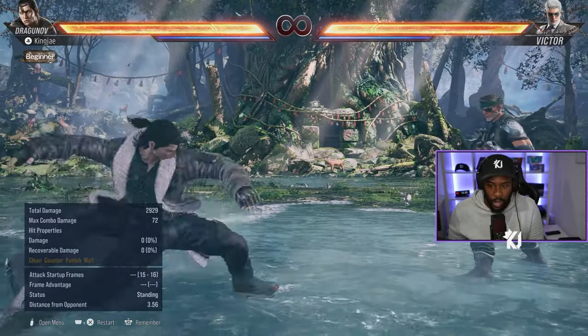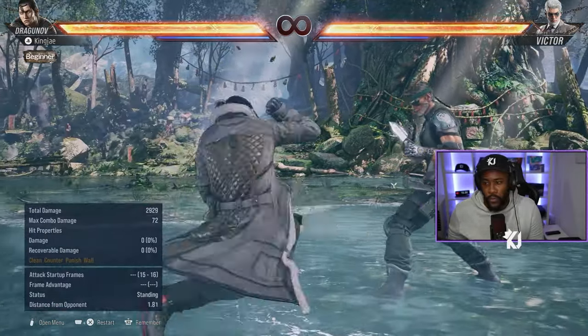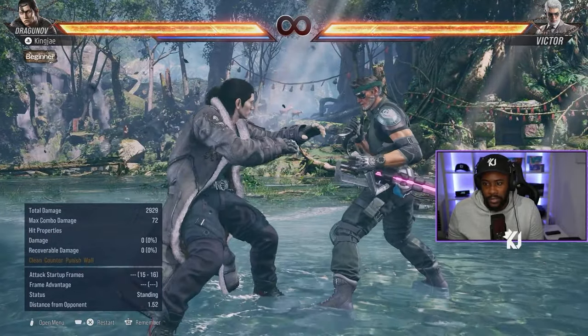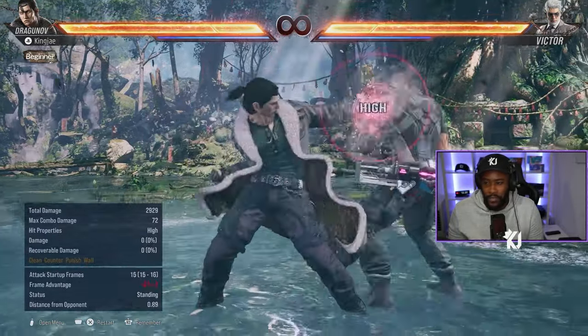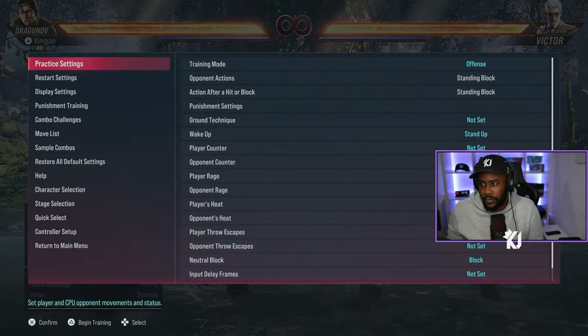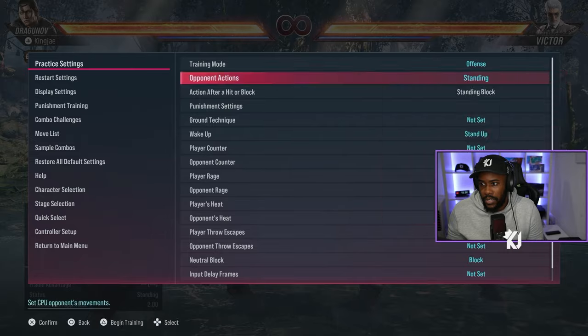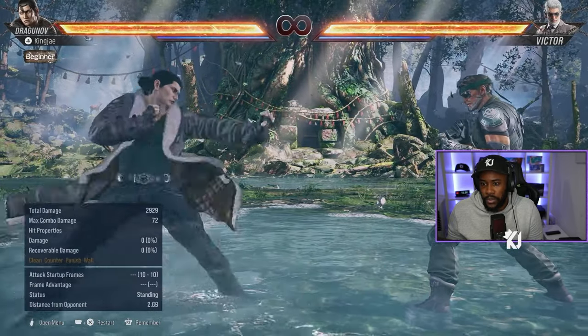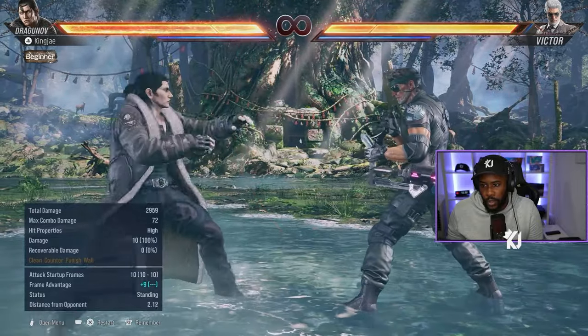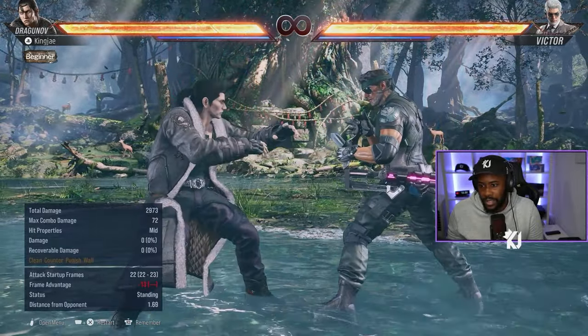For launchers: down forward 2, while standing 2, quarter circle forward 2, or quarter circle forward 1 — that one is more of a stun. He also has 1,3,2; this launches if the second hit lands on counter hit and the rest of it is guaranteed.